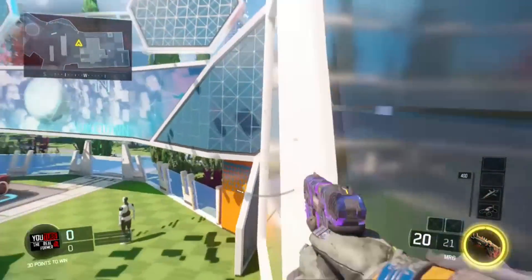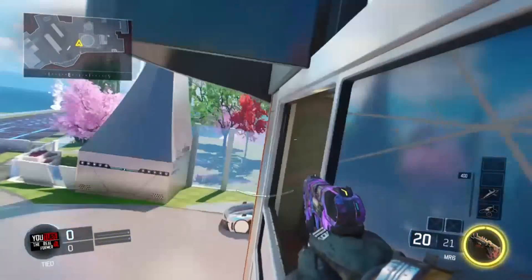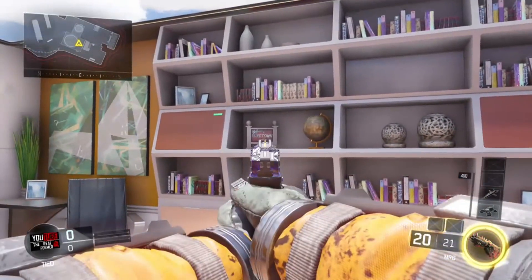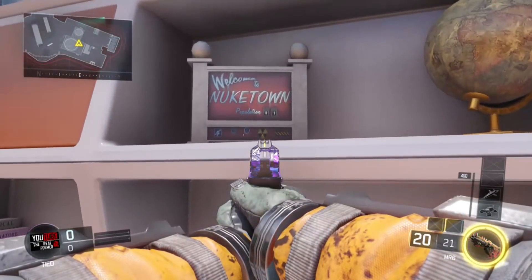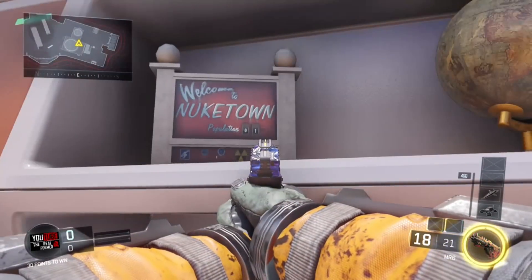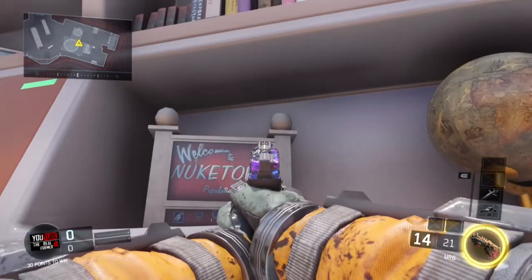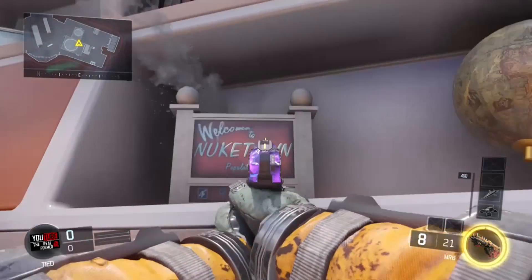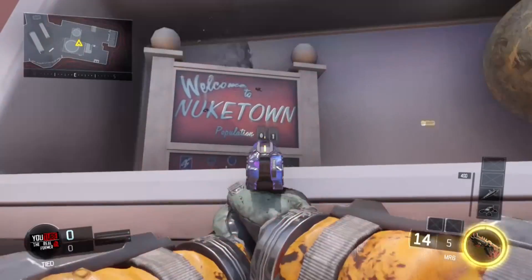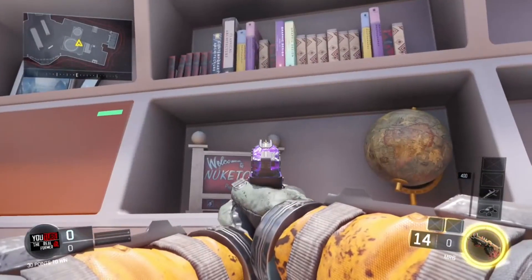Venturing over to the other building, we're going to be going into the middle room upstairs. If you look on the shelves, there's a random sign — but it is the original Welcome to Nuketown sign found in the Nuketown 2025 map. If you look, there's a population counter, and I have checked in public matches — it does count up as to how many people are in the match. The Welcome to Nuketown sign is working, and it works the exact same way it did in Black Ops 2.